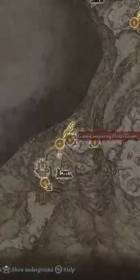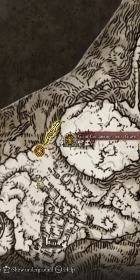First, make your way to the Mountaintop of Giants and head to the grace called Giant-Conquering Hero's Grave. Once inside, follow my short path on screen and make sure to hit the fake wall that I hit here. When you get to this part, you can use Margit's Shackle to disarm the flame trap if you want to, and kill the Flame Monk that's standing in this corridor.